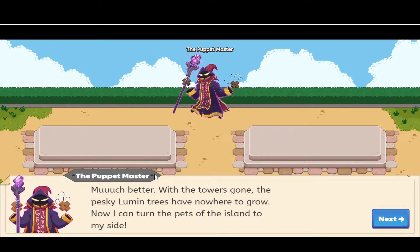The puppet master says: 'With the towers gone, the pesky blooming trees have nowhere to go. Now I can turn the pets of the island to my side.' He's probably luring those small floatlings to his side, and the lumen trees are probably where they're safe or where they live.